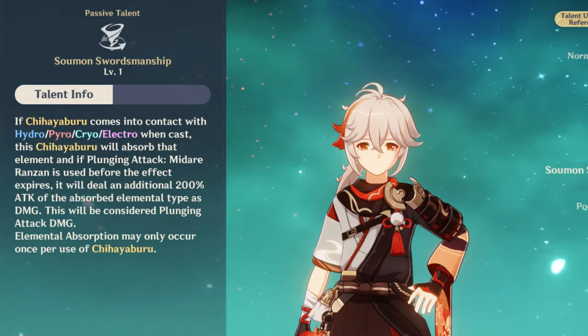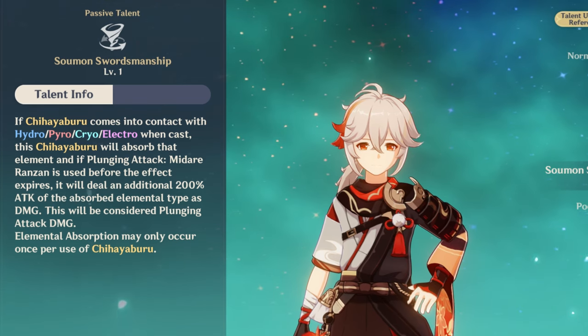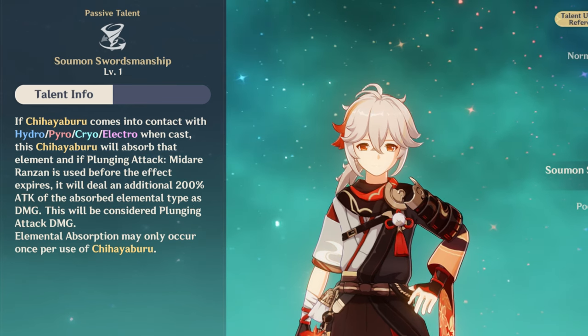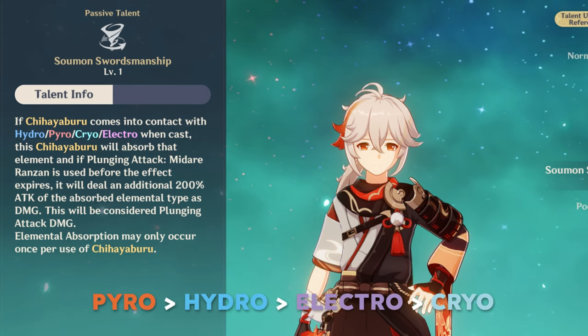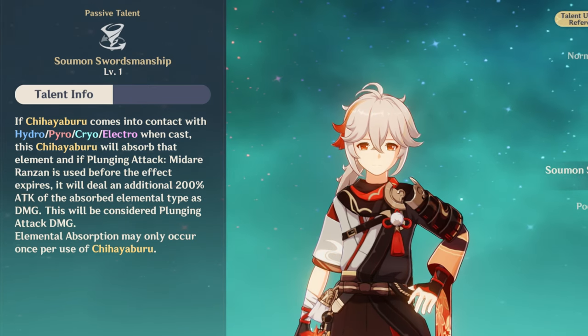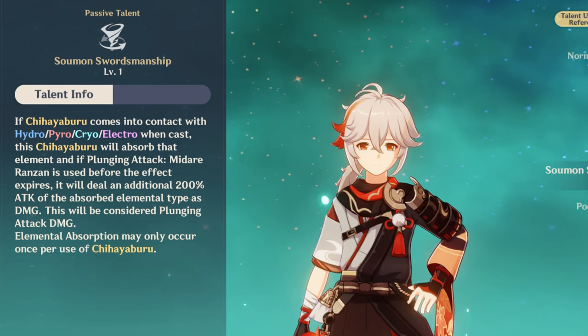For the A1 passive, Kazuha's elemental skill absorbs an additional element and deals additional elemental damage when executing the plunge. The elemental absorption follows the same priority rule, and the damage from the A1 plunge scales from his normal attack — that's why it's important to level up his normal attacks as well.